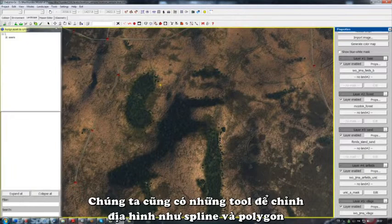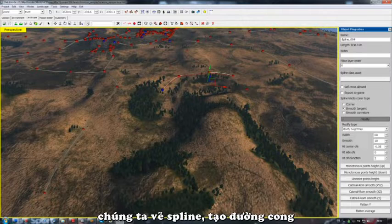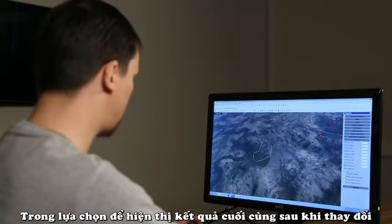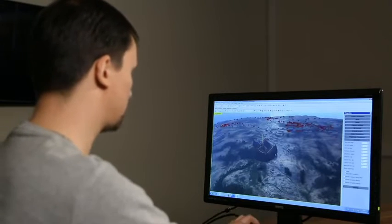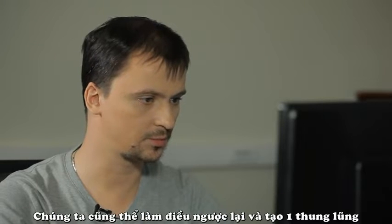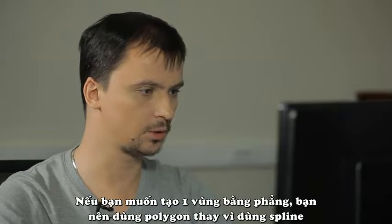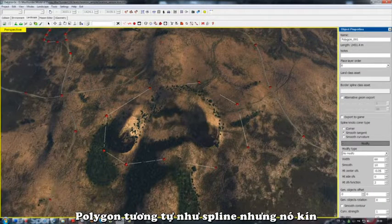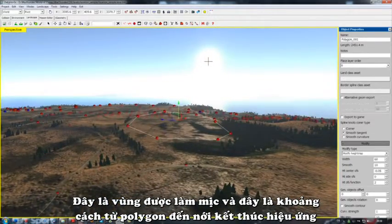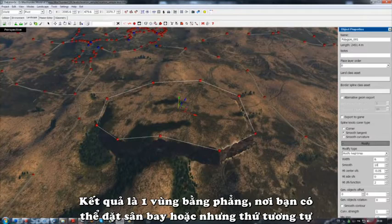We also have terraforming tools such as the spline and polygon. If we turn off anchoring to allow our cursor to move freely around the location, we can draw a spline — a curve. Then in its properties, we can set it to change the map height. In the map height renderer properties, we can set it up to show us the final result after the modifier is set. As we can see, the spline draws a hill up beneath itself. Naturally, we can do the opposite and make a ravine in the same way. If you need to make a large flat surface, you're better off using the polygon instead of the spline. The polygon is the same as the spline but closed. You draw a polygon, close it, and indicate that it should modify the map height. The result is a level and flat surface on which you may need to build an aerodrome or something else of that kind.